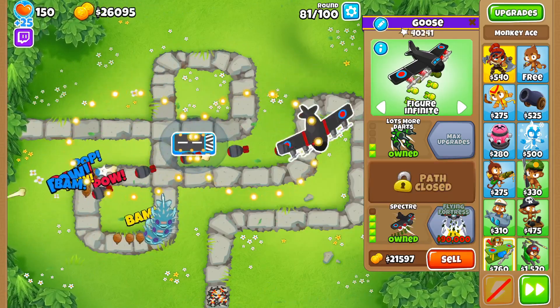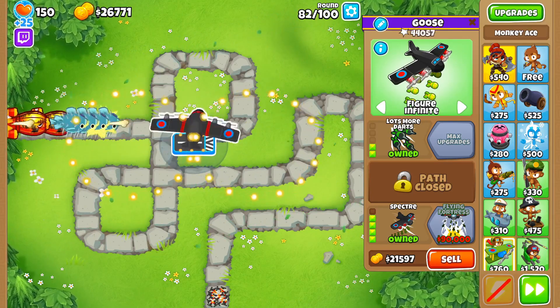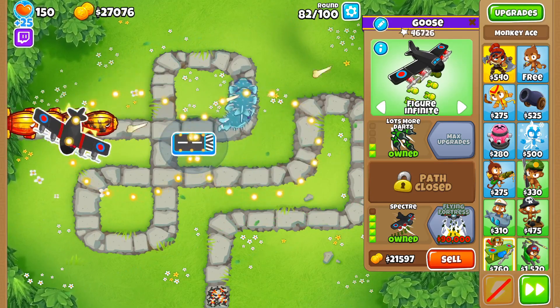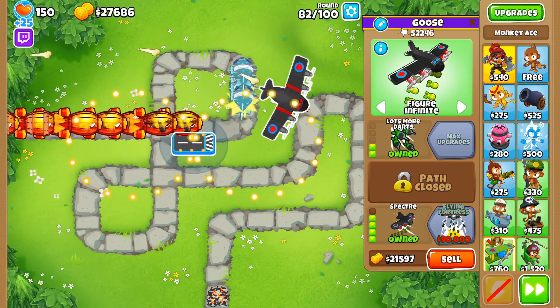The Spectre used to really struggle against Super Ceramics, but this new extra damage helps mitigate that, giving you a little extra time to get your tier 5 towers up and running. When it comes to which cross path to go on the Spectre, the choice is clear: get a 024 Spectre if you need camo detection, and get a 204 otherwise.